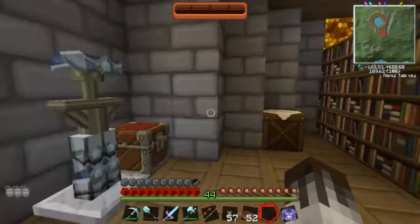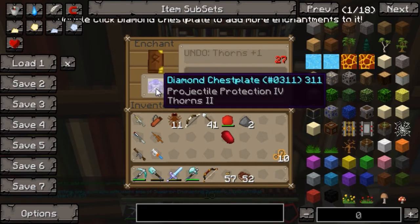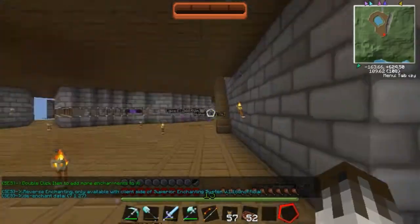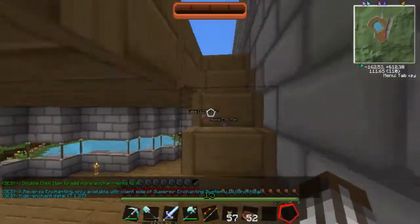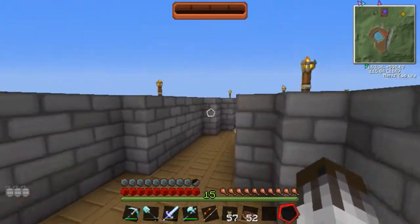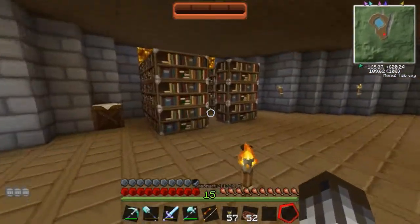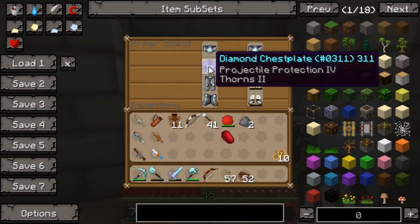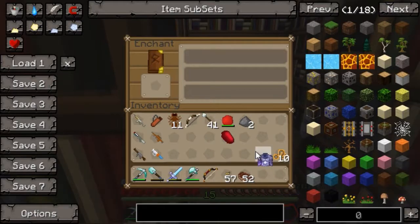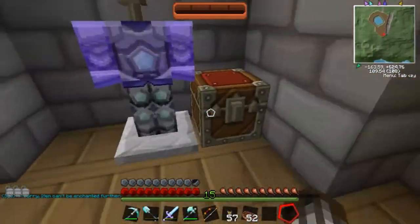Let's take this armor out — thirty-five levels. We got another Thorns. That's okay, but not really worth the thirty-five enchantment. Oh wait, was it only a twenty enchantment we put on? I had forty-five... yeah, so I put up a thirty I think. That's thirty. Can we actually put another one on? Diamond chest plate cannot be enchanted further. So that's our diamond chest plate done.